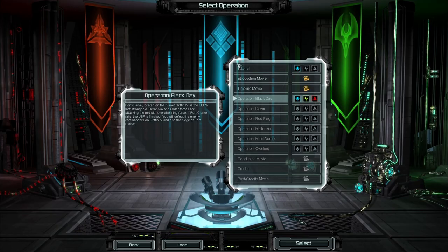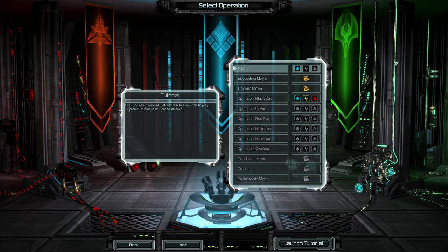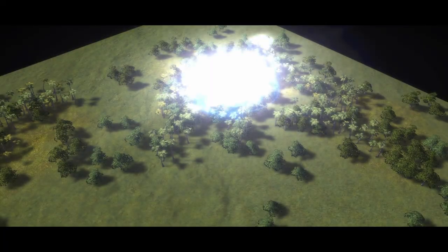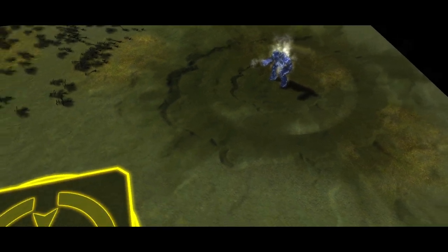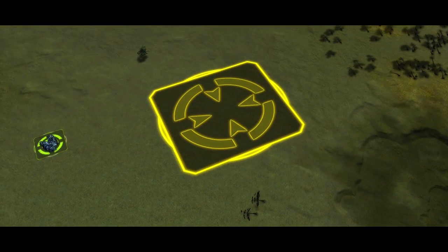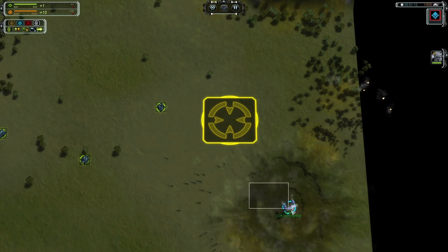After booting up the game, I set it to 1920x1080p and everything appears nice and in place. One important thing: we have a tutorial. Every game — both in campaign and skirmish modes — starts with something called your ACU, or Armored Command Unit, which is responsible for building everything you need at the start of the game.